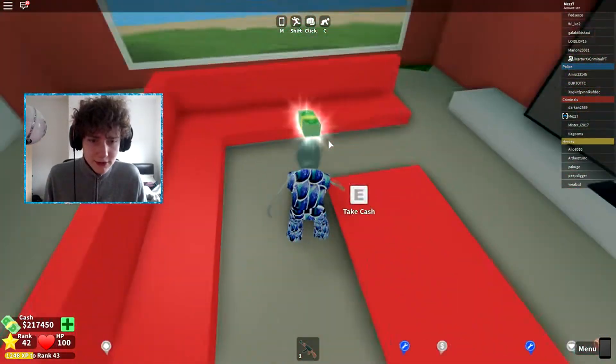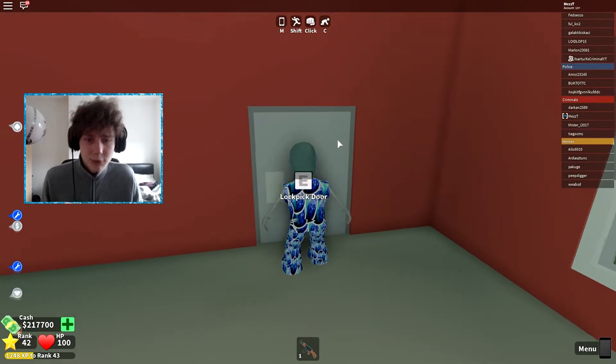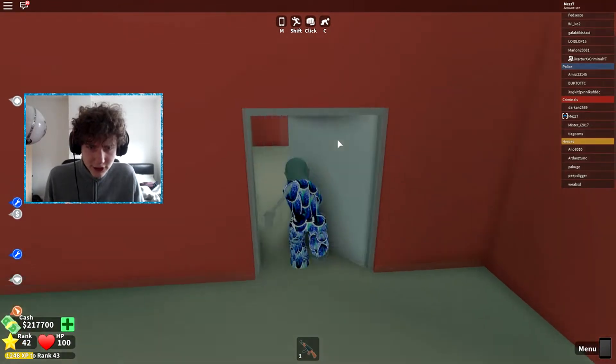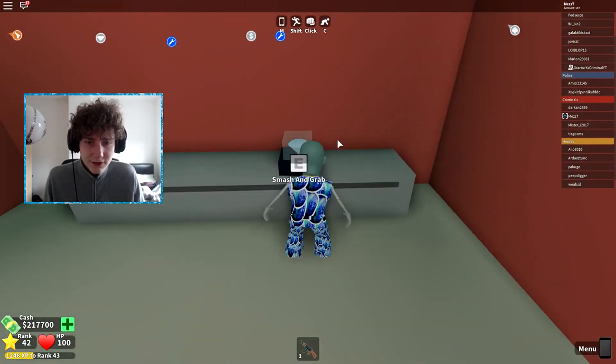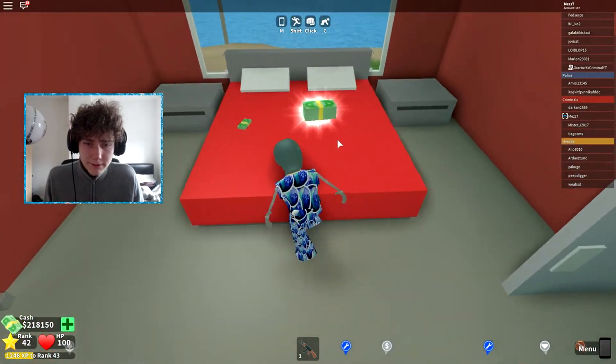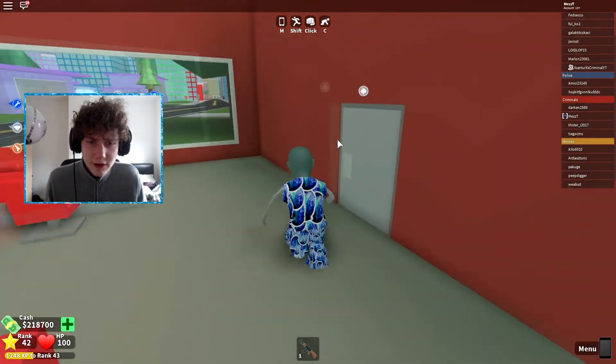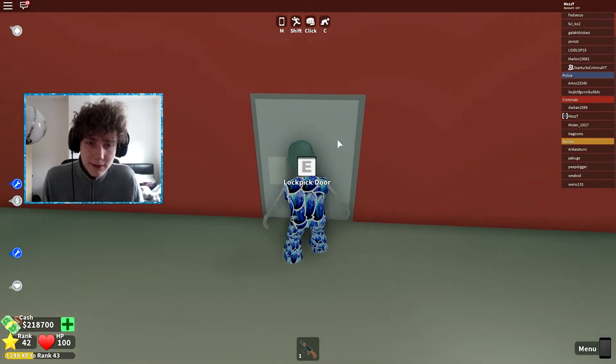So again, $1,250 first. From this next room you're going to get another $1,000 because it's $500, $250, $250. It doesn't take very long to rob these places, which is good. Then we lockpick this door and get the money on the side.